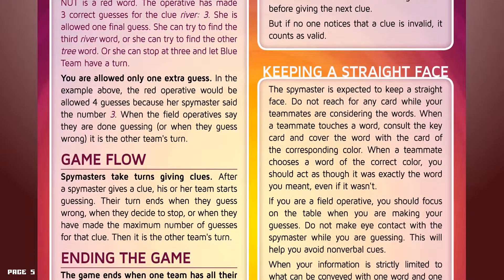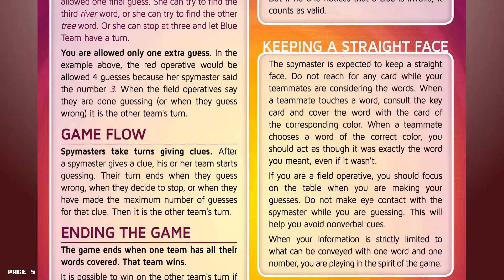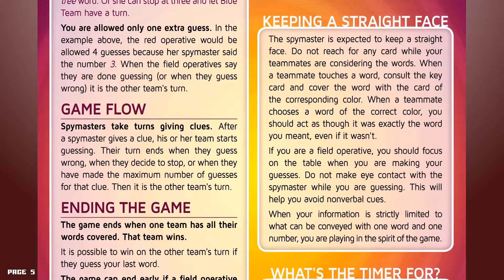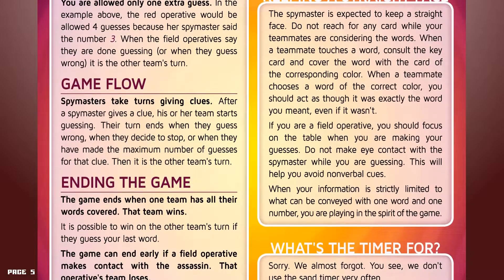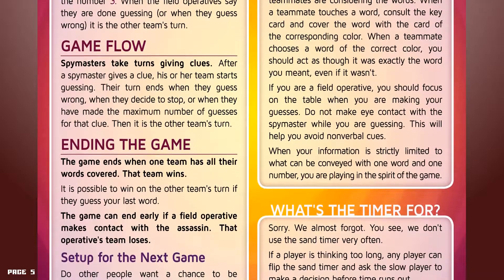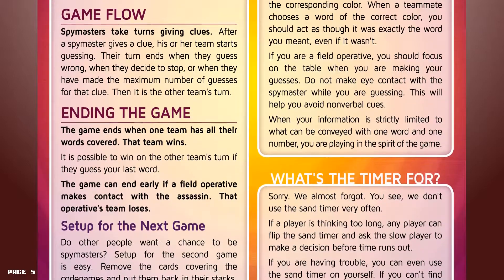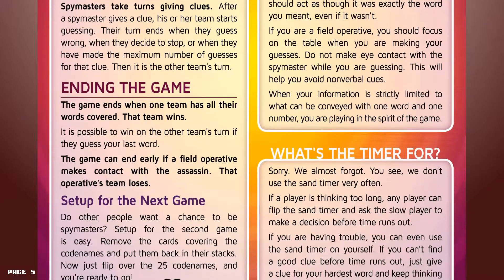Game flow. Spymasters take turns giving clues. After a spymaster gives a clue, their team starts guessing. Their turn ends when they guess wrong, when they decide to stop, or when they have made the maximum number of guesses for that clue — then it's the other team's turn. Ending the game: the game ends when one team has all their words covered — that team wins. It is possible to win on the other team's turn if they guess your last word. The game can end early if a field operative makes contact with the assassin — that operative's team loses.